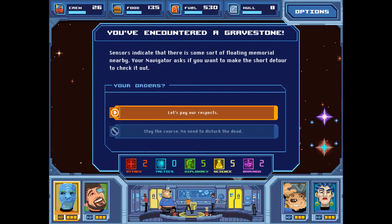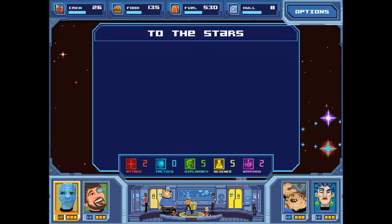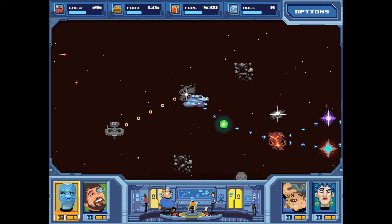I'm also going to be playing some other games from the bundle. We've encountered a gravestone — let's pay our respects. 'Ben Lion: everything in his life he did slow, until the end where he descended too fast.' One of your officers notices a star chart chiseled into the gravestone. After scanning and taking notes, they learned something new — plus one science to our captain. We can gain or lose stats from random encounters for any of our bridge crew members.